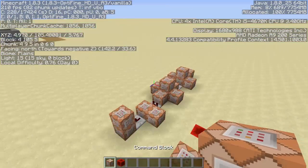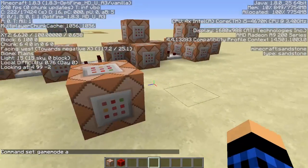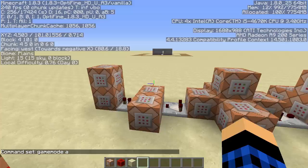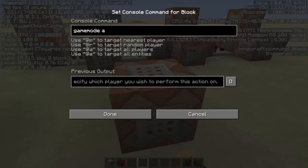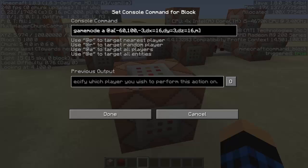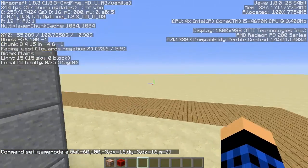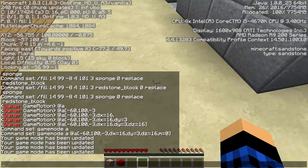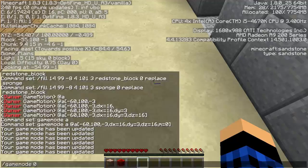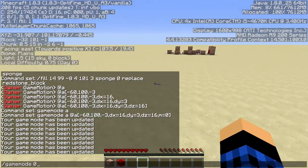Over at our command block area, we want to do gamemode a — meaning they can't break or place any blocks. There is another way using mining fatigue, but players can still place blocks with mining fatigue. So: gamemode a @a [coordinates with dx/dy/dz] m=0. Everyone in gamemode 0 gets automatically set to gamemode adventure.